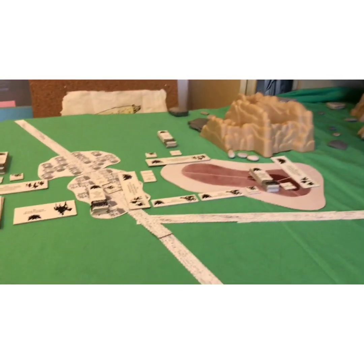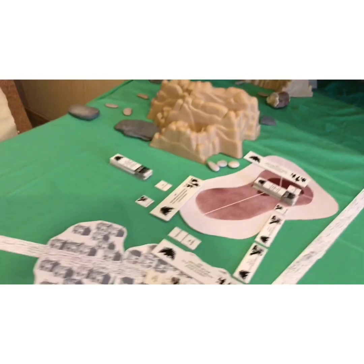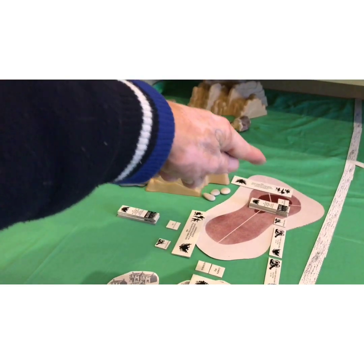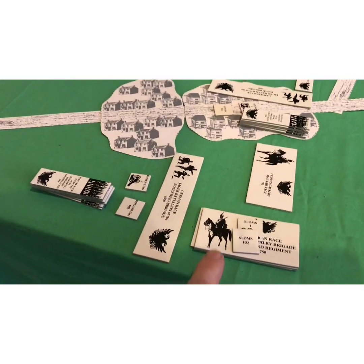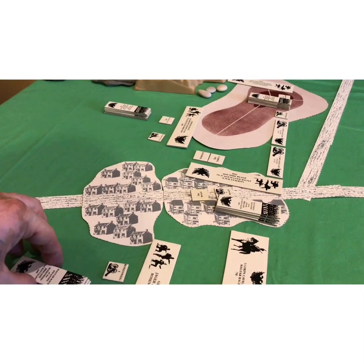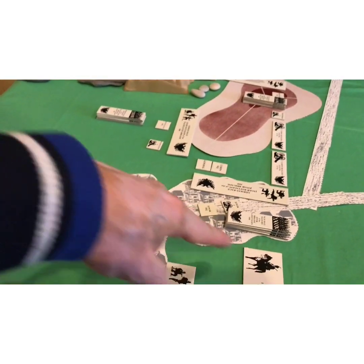Over here is the town of Scalitz, which is the objective. The Prussians want it, the Austrians intend to keep them out of it, and they have a whole core as well. Their core is arranged slightly differently. They have one, two, three and four infantry brigades and then a cavalry brigade, plus Jäger battalions or detachments.